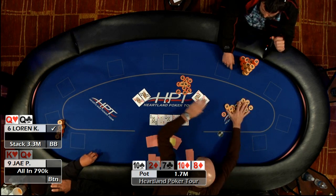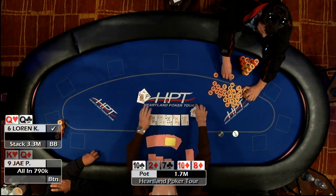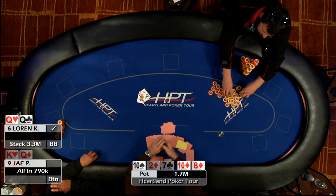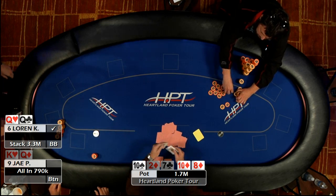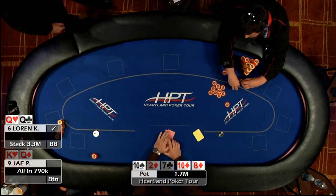Jay was all in for 805,000. It's going to take about five minutes to square this up — I'm going to move your chips over, his chips come over here, and I've got to set up the money. You can hang out if you want, it takes about five minutes or so.